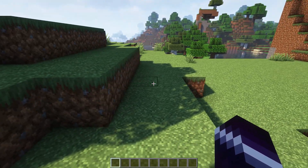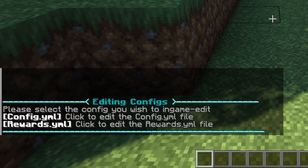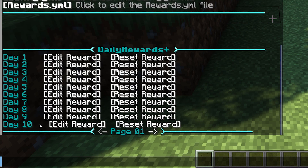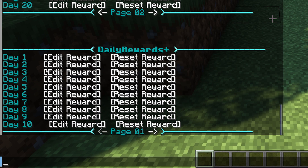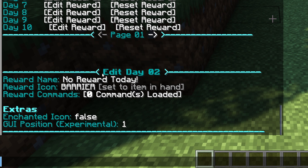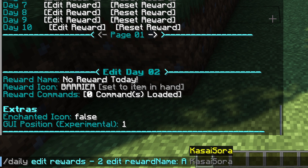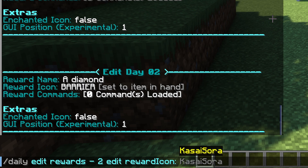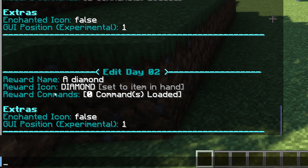All you need to do is type /daily edit and press enter. You'll see 'Please select the config you wish to in-game edit' — you can edit the config.yml and the rewards.yml. Going for rewards.yml, left click, and now you see all the days listed. Let's edit the reward for day two — click on 'edit rewards.' On top you can see the reward name, the reward icon, and the reward command. These three things are what you want to change. For day two, I want to give a diamond, so I'll type 'a diamond' as the reward name, and then set the reward icon to diamond.